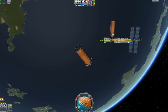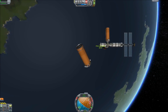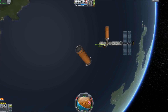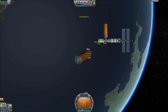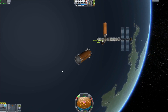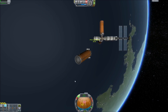Set your target for the docking port, then phase towards it and accelerate again. This is why this is so tedious — you have to constantly keep adjusting until you get just the right spot.